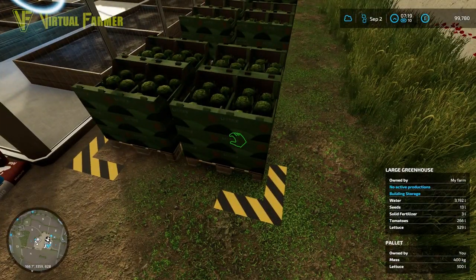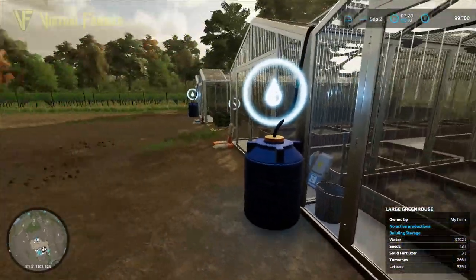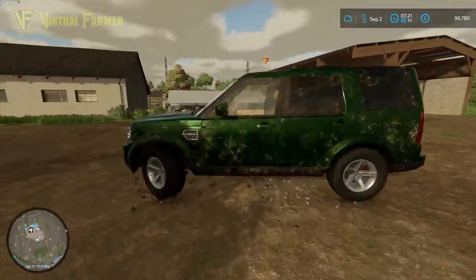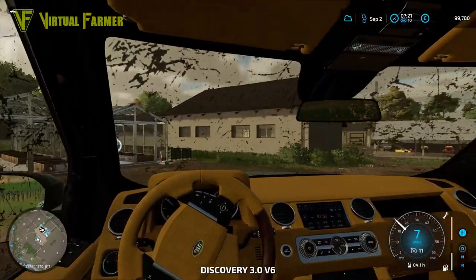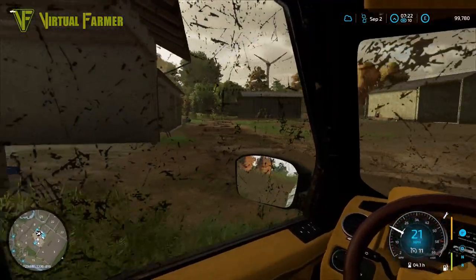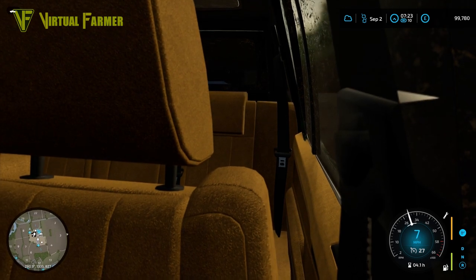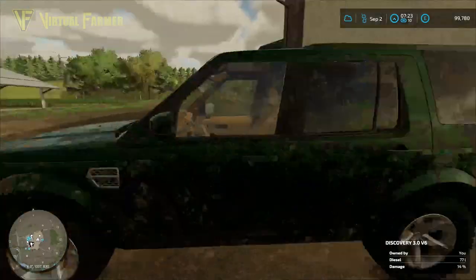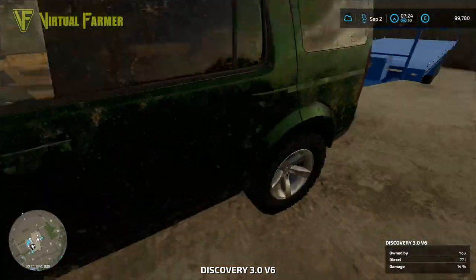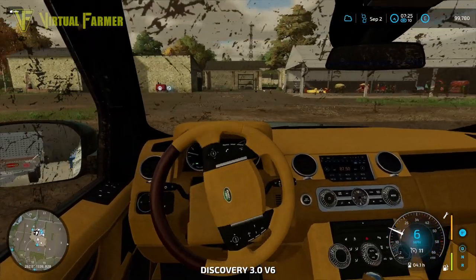We've got 500 liters of lettuce here and 500 left on the other side, so we're going to get at least one more pallet out of each. That's going to be a massive amount of lettuce. The chief job today is to get all of this lettuce collected up, loaded onto our trailer, and get the money in for it.